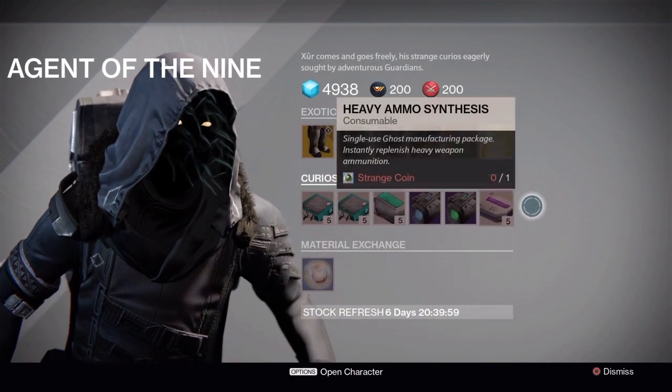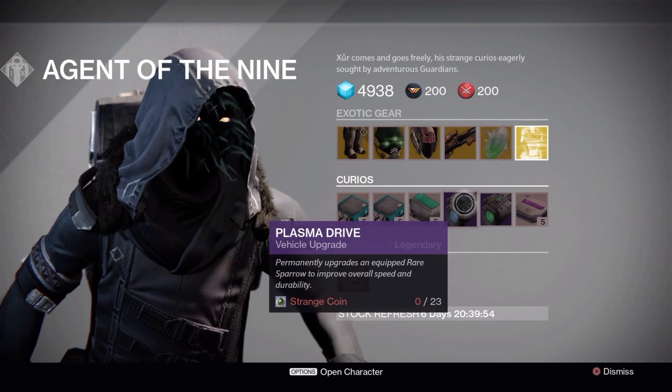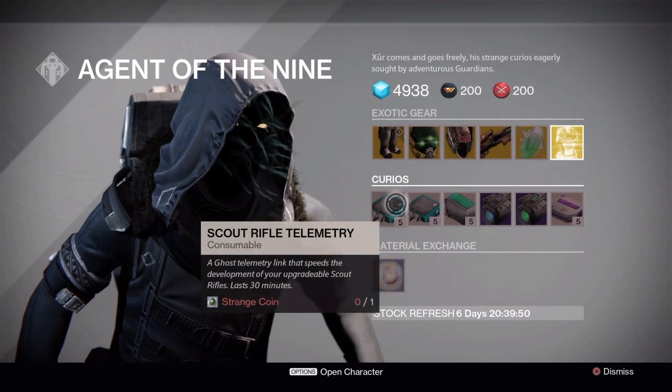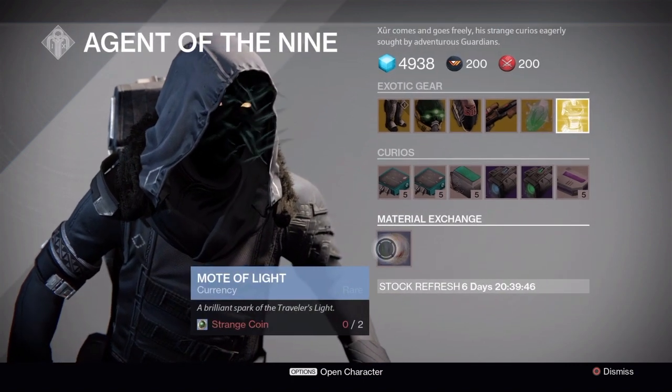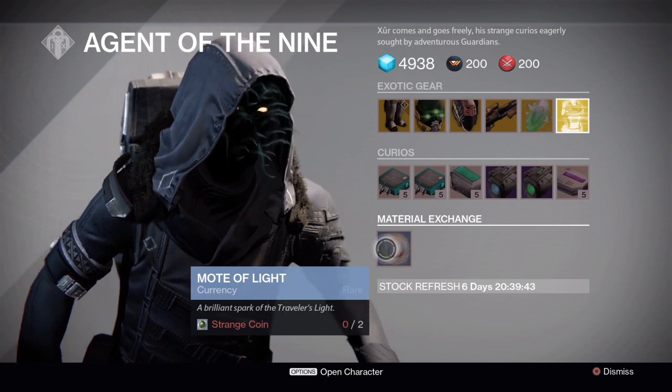The curios this week are heavy ammo synthesis, Emerald Coil, and Plasma Drive sparrow upgrades, as well as shotgun, hand cannon, and scout rifle telemetries. He also exchanges motes of light — you can get a mote of light for two strange coins.